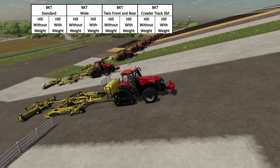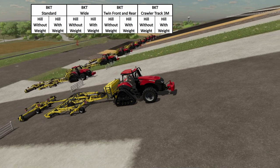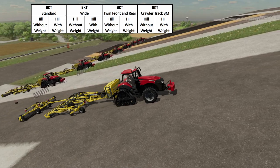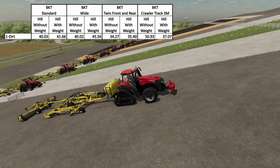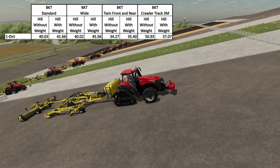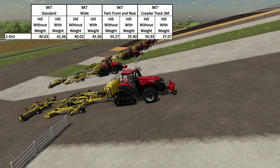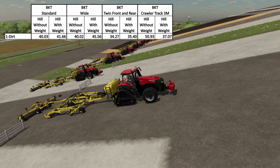On this chart I had the BKT standard, wide, twin front and rear, and the crawler track 3M. I also ran each of these tire configurations on the hill without weight and on the hill with weight. The first run was the dirt patch, the same as what we ran in both of our previous videos. I wanted to make sure this was a good control and that I got the same results.